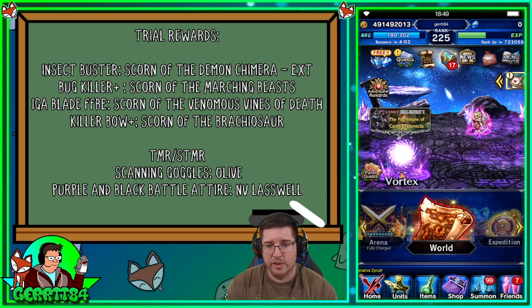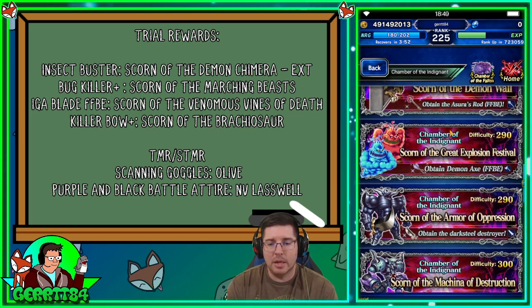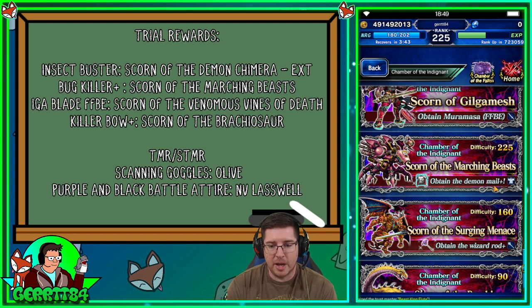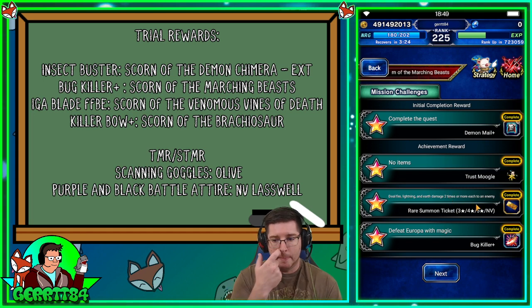Let's do the Scorn of the Marching Beasts. It's not difficult in today's meta — if you have even a single NeoVision unit you'll probably be okay. It's down here at difficulty 225. You can get the Demon Male Plus, which is a pretty good trial reward for heavy armor units. You can also get a rare summon ticket by dealing fire, lightning, and earth damage two times or more each to an enemy — I'm skipping that since I'm only bringing one unit.